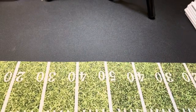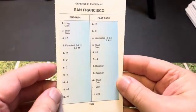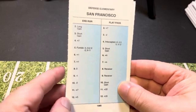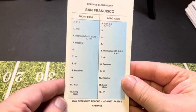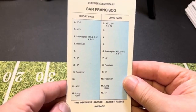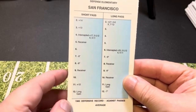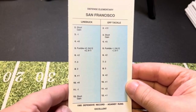The next one we're going to look at is the San Francisco 49ers. There is their flat pass and end run defense. They were only average against the pass, but the San Francisco 49ers of 1985 were a good ball club. Against runs, they were excellent — you can see this is their line buck and off tackle.